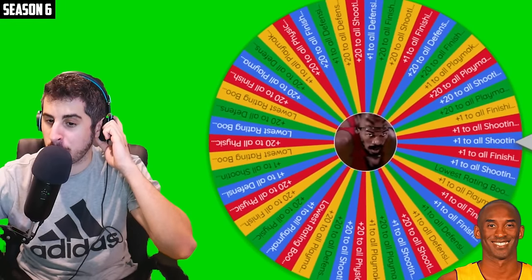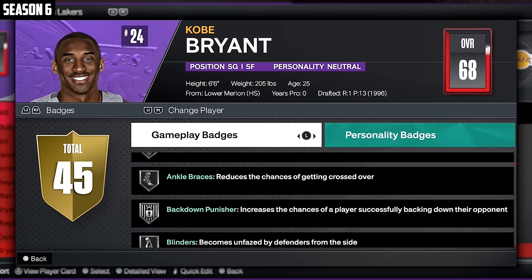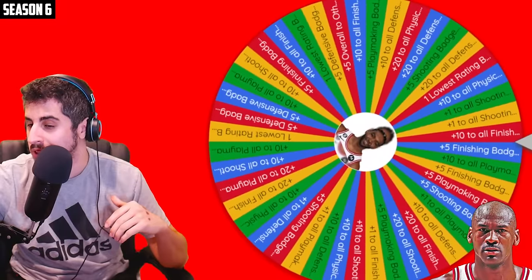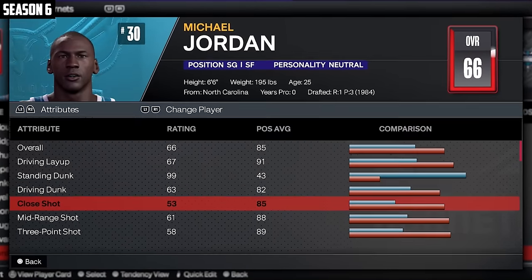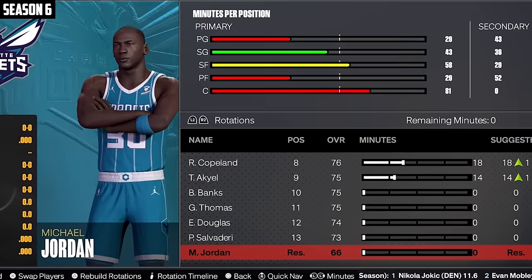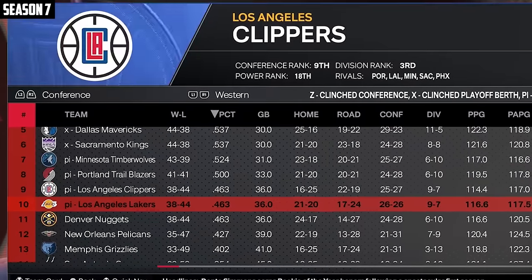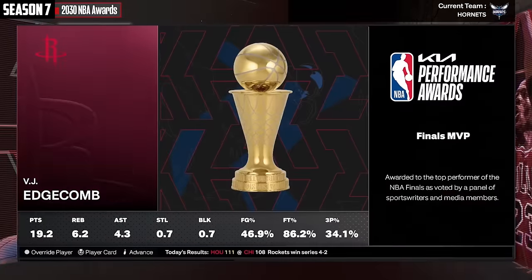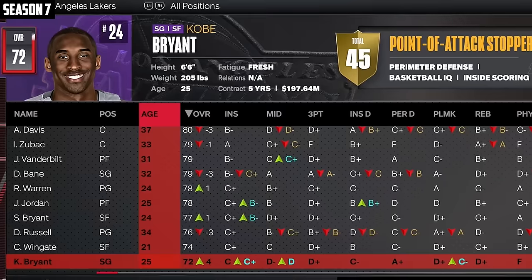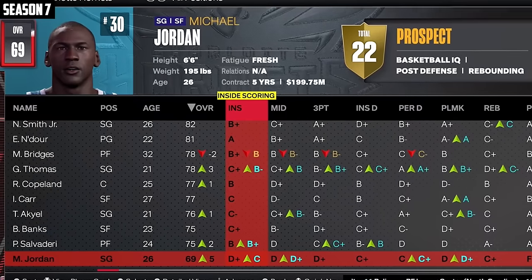Kobe's good upgrade: plus one to all finishing badges, keeping him at 68 — but he has a lot of badges, which will make it easier to get to 99 overall. MJ's upgrade: plus 10 to all finishing, putting him to 66. Kobe's almost not a reserve, and so is MJ. Shea gets an MVP. The Hornets are the 10th seed and the Lakers are also the 10th. The Rockets win the whole thing, VJ finals MVP. Kobe's up to 72, almost at 75 for that connect four spot. MJ's at 69.